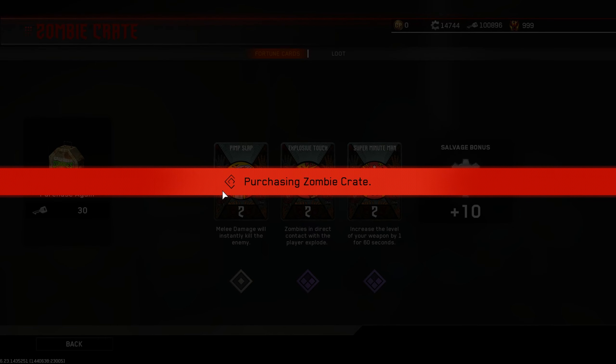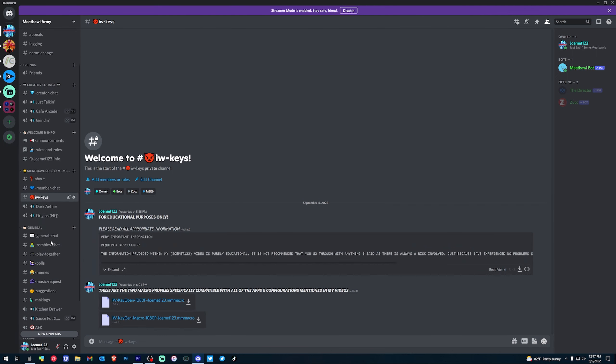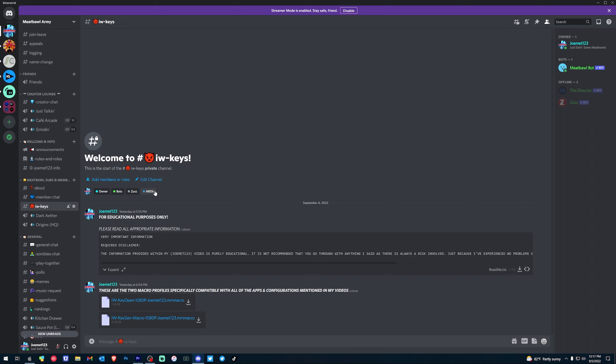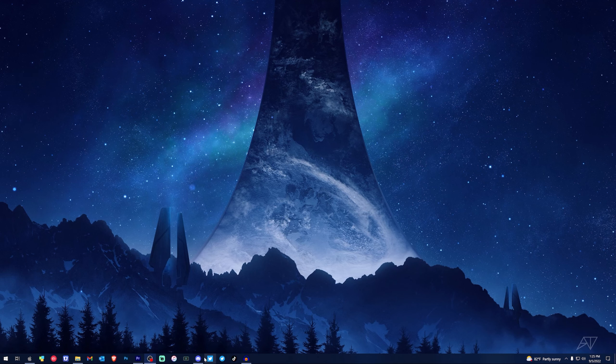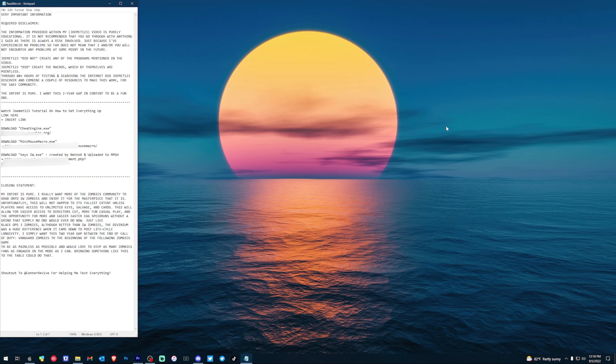Stage one of three: precursor. Join my Discord, the Meeple Army, using the link in the description. Head over to the IW Keys section, read the information within this section, and then proceed to download the readme file. This file is 100% text and 100% safe — it was created by myself. The readme file contains the same basic information as the Discord page but also contains the download links for everything I use. I do this as a security mechanism. Everything is free, no catches.